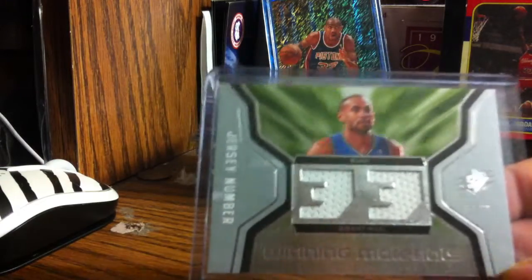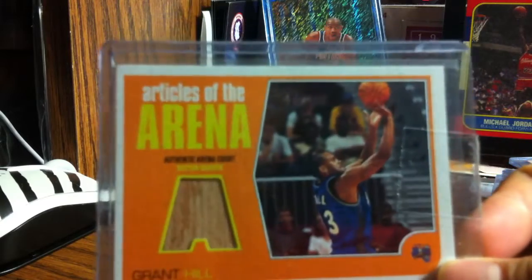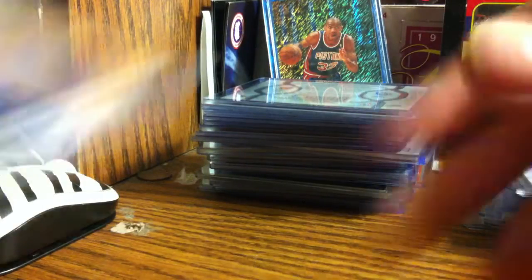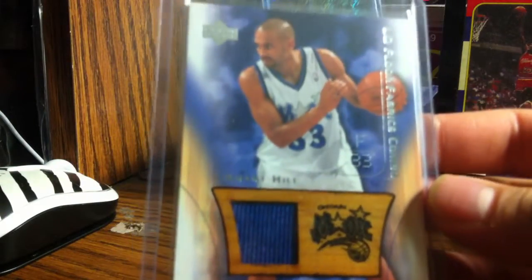Inspirations with Grant Hill and Boozer. Rookie for Boozer, Dwight Howard, and Grant Hill. Winning Materials from SPX. Here's another one with just Grant Hill. I have Articles of the Arena - so game-used floor. Here's another one: Legendary Floor. Here's another one: Legendary Floor. Here's one with the Magic logo in it - really cool. Another one with Orlando Magic floor, floor and a jersey, and another one.